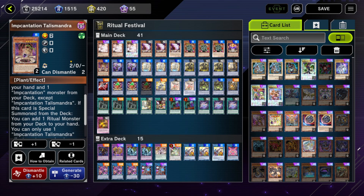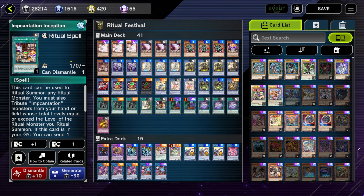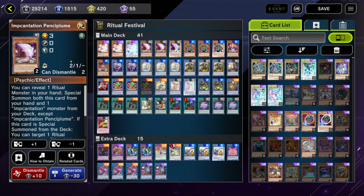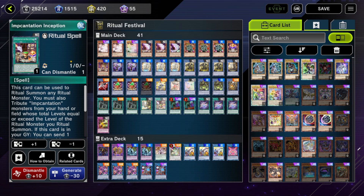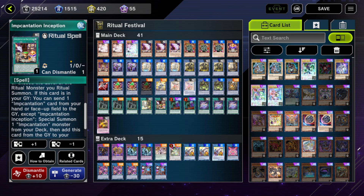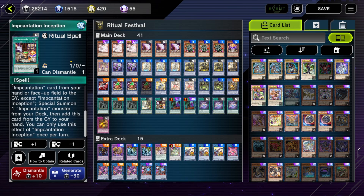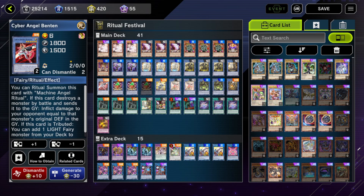The easiest way is to use Inception, tribute Candle to search Inception, and get your level four Megalith monster on the field that way. Then you can do your plays. After you ritual summon using the Incantation engine, you send the Pencil Plume or Chalice Slime that you used to start your play to the graveyard to add Inception back from the grave to your hand. Then you can special summon the second Incantation monster from your deck.